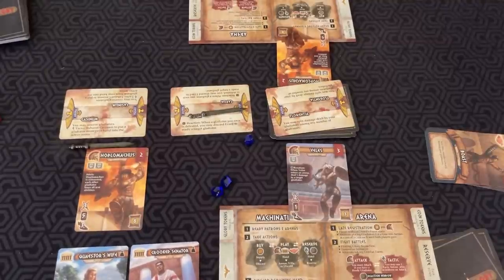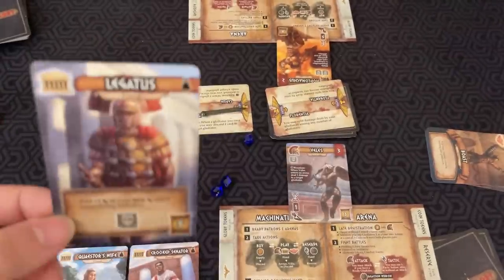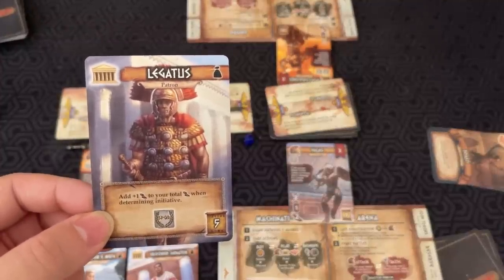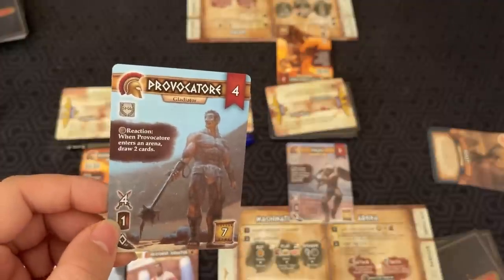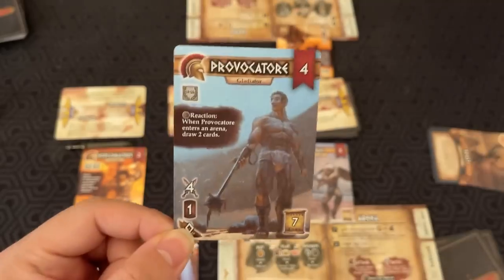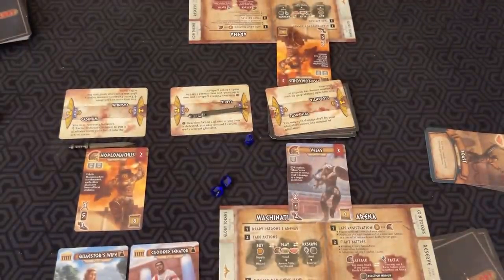Here are a few more card examples. The tactic Fortitude gives each of your gladiators plus one health until the end of the battle. Legatus is a patron who adds plus one initiative to your total when determining initiative, speeding up your turn order. Provocateur is a gladiator with a reaction: whenever he enters an arena, you draw two cards. He has four attack, one HP, and zero initiative — slow but hits hard — though you need the influence to play him. The goal is to be the first to six glory, at which point you instantly win.